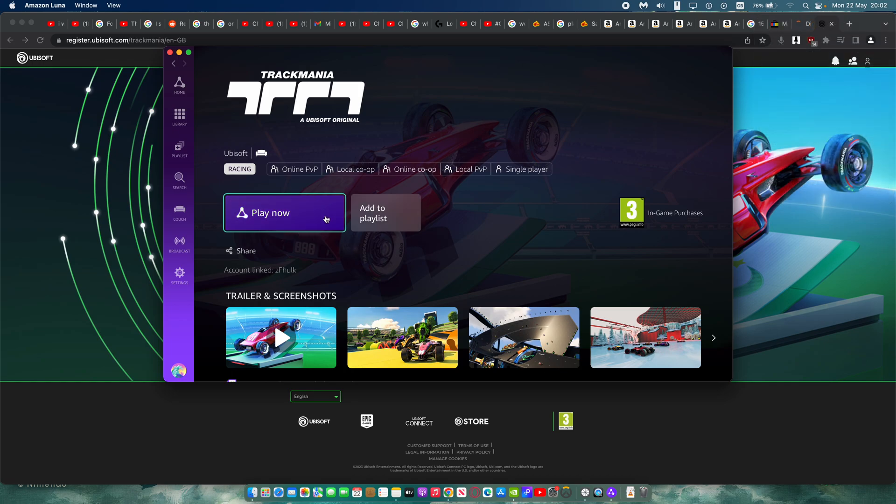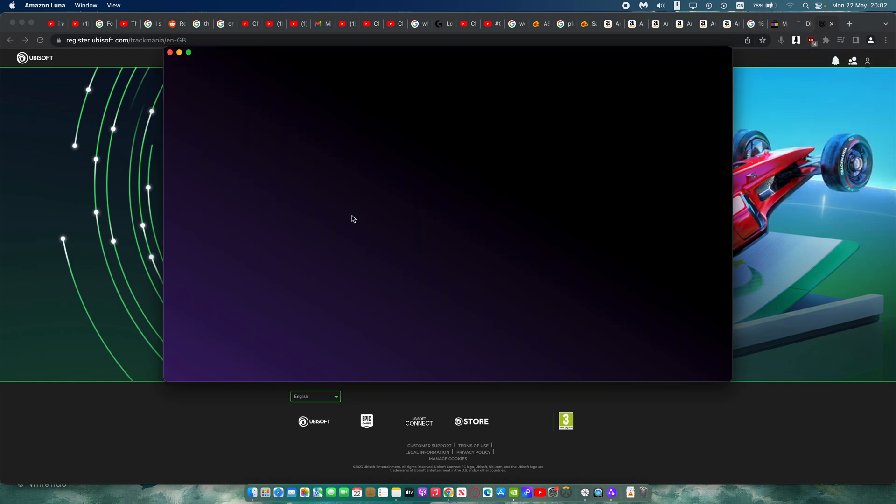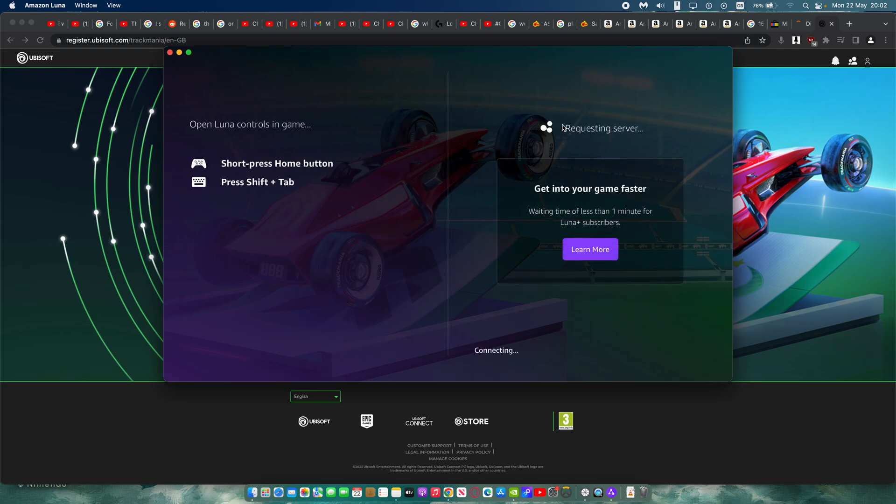We're going to be trying Trackmania on Amazon Luna. This was a very recently added game — it just got added to the library a few days ago. It's been released on consoles and cloud gaming platforms. It was actually released on PC in 2020, but just recently it's become available for Amazon Luna, and it's a completely free game. All you have to do is add it to your Ubisoft Connect library. You don't need Ubisoft Connect Plus — all you need is an Amazon Prime subscription and you should be able to play it.